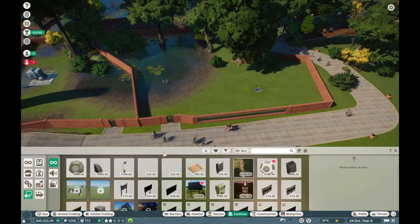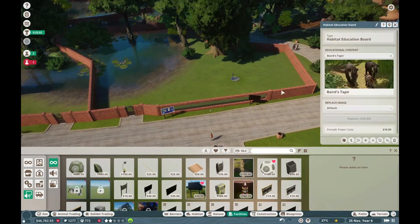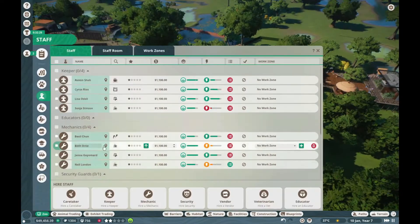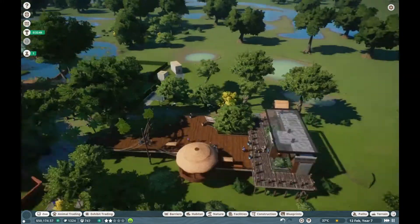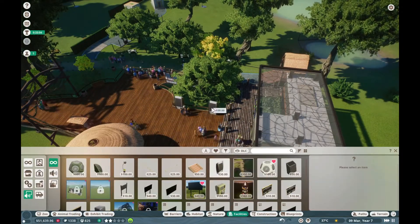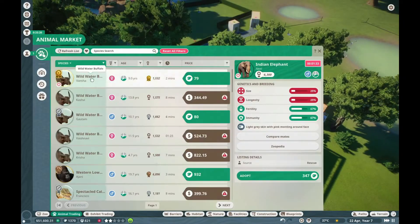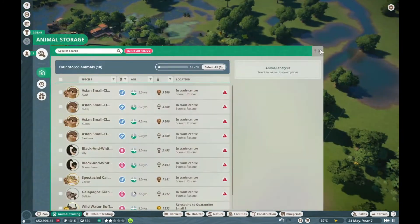Here I'm setting up another little staff area for the keepers to service these habitats. There's a habitat on the right here that's actually a shared one — it's got the tapir, and I saw that they happily share with the capybara. So after the water buffalo it's tapir and capybara in the same enclosure, which saves you some space, time, and money.